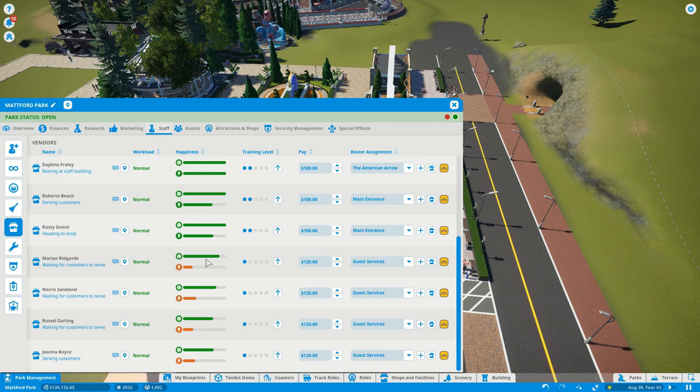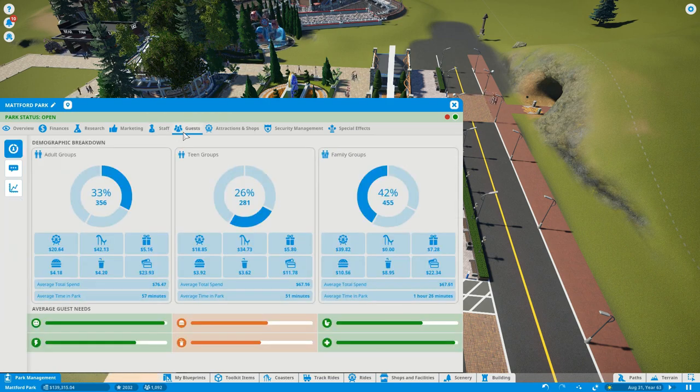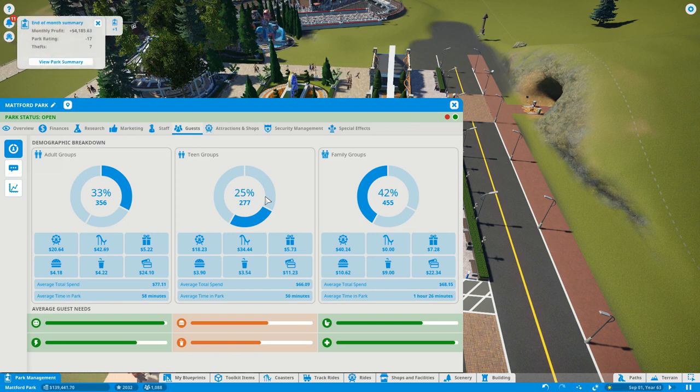Our guest happiness dropped to 98 percent — that's expected. Energy is at 75, people are staying in the park for about an hour which is awesome. We could use some more teen groups but that will come as we get more intense attractions. The entrance to the park takes so long to develop, but we'll get to new attractions — we're going to be moving some things around and building quite a few buildings over the next few episodes.